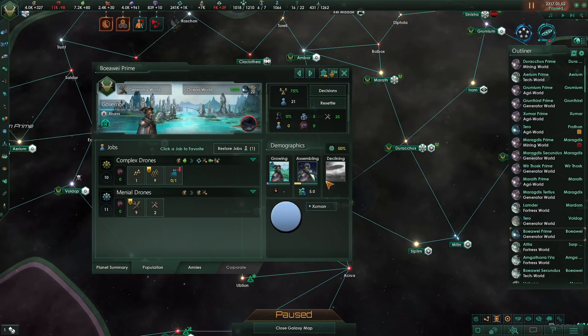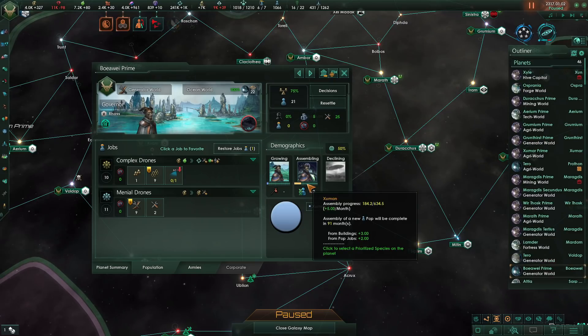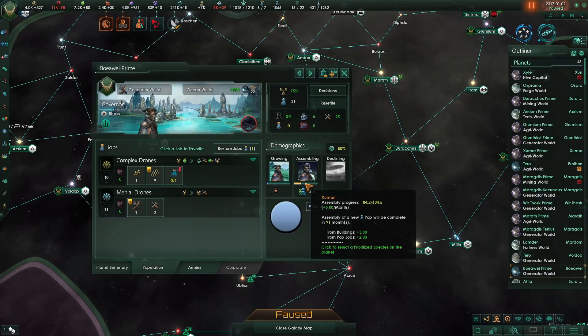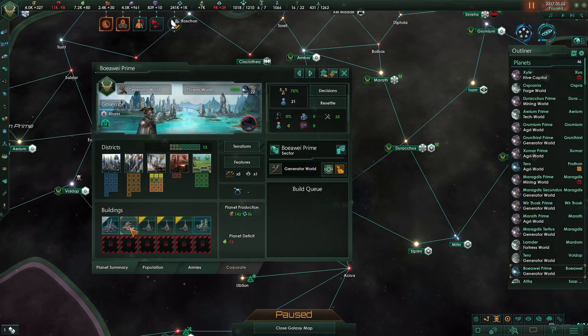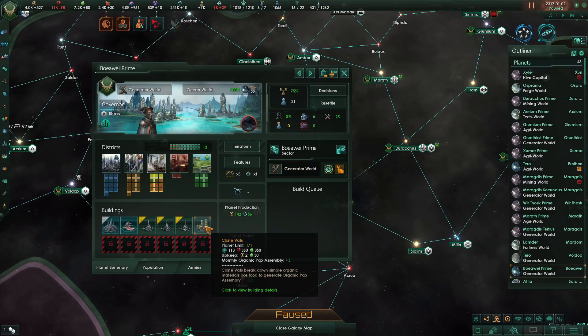Now that we know how growth basically is supposed to work, let's talk about how you actually optimize it. First and foremost, having extra assembly is always good. Just like in 2.8, pops are king, and so doing stuff like building robots or building pops is always going to help you out. You also get a lot more building slots in 3.0, so building up spawning pools, clone vats, or robotic plants is going to be much easier than before.